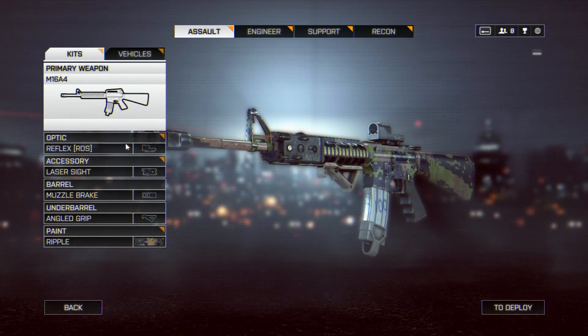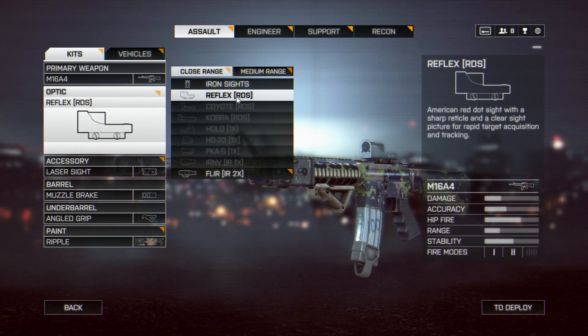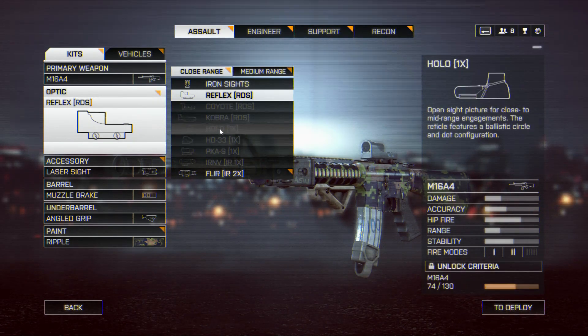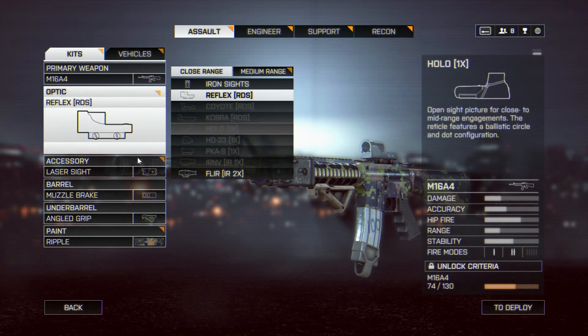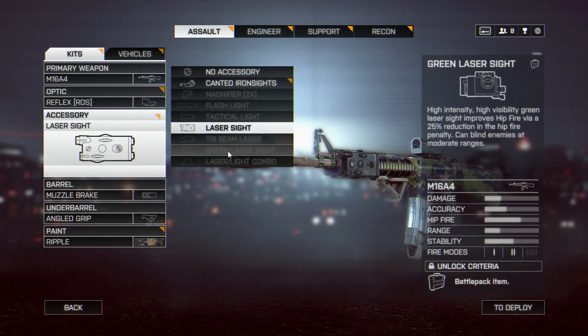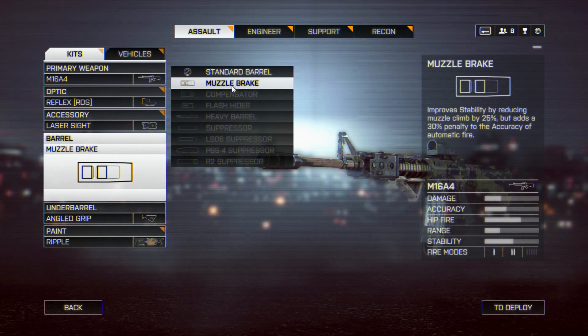For the optic, I've chosen to go with the Reflex RDS — it seems to be the best sight for the M16A4. You can go with the Coyote RDS, since it's easier to see people in your peripheral vision and it takes up less of your screen. You can also go with the Cobra RDS, which is the fastest to acquire sights in the entire game. For the accessory, I've gone with the laser sight. You could also go with the green laser sight so you aren't seen by enemies as much, avoiding that big red glint.